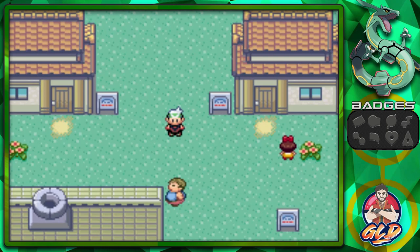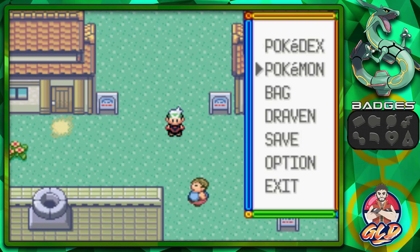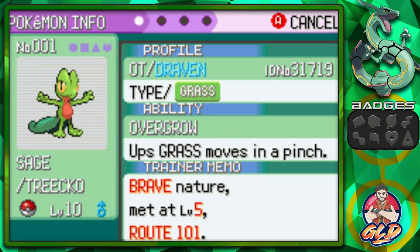What's up guys, it's me your host Draven, welcome to another episode of our Pokemon Emerald walkthrough, the 2023 edition. In our last episode we finally got our very first pokemon, Treecko, also known as Sage of the Halo. And like I said in the last episode, we will be playing Pokemon Alpha Sapphire at some point, using Torchic in that one.